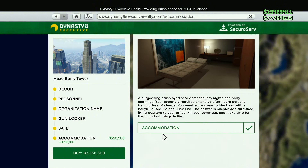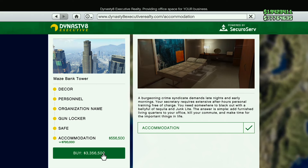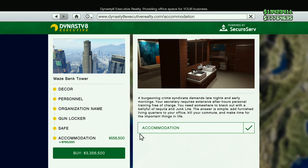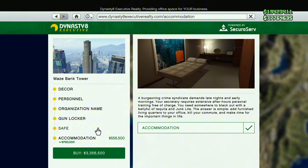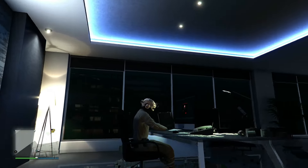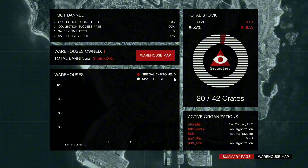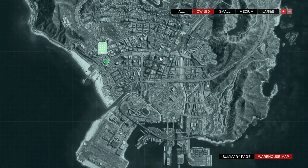With accommodations, you can set your spawn point inside the building, making it more efficient to go back and forth between sourcing cargo and returning to the office. You can just find a new lobby and start up another mission easily. Once you have your CEO office, you still need a warehouse — head over to your SecureServ computer, go to Special Cargo, and open the warehouse map.